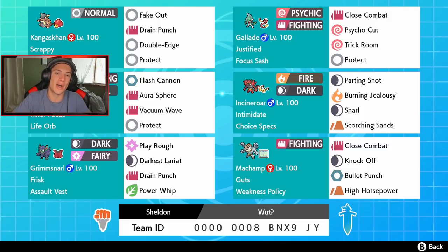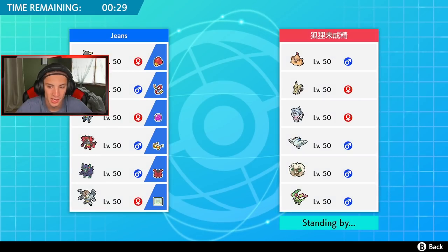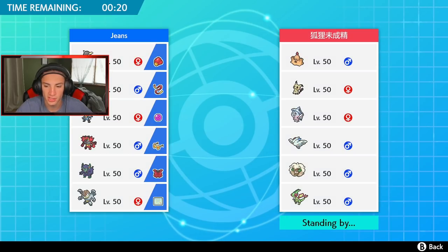First battle coming at you — this guy has a Trick Room or Tailwind team. I'm definitely going to lead Kangaskhan since I have Fake Out and can hit Ghost typings with Normal and Fighting moves. He's got two Ghost types, one with a policy and Mimikyu. Kangaskhan is a smart lead. I think Lucario also works wonderfully alongside him. In the back I'll bring Gallade in case he tries to roll Trick Room — I can cancel it out.